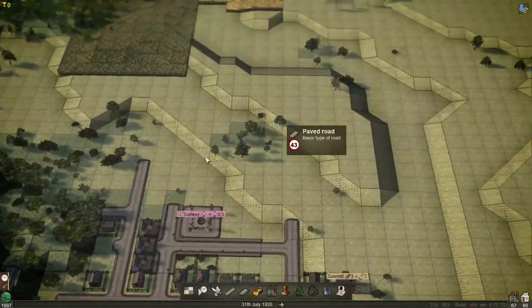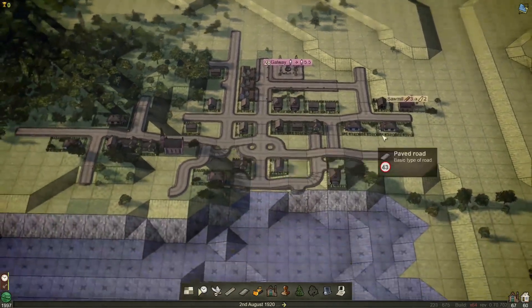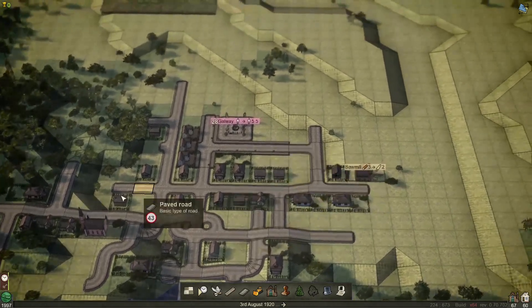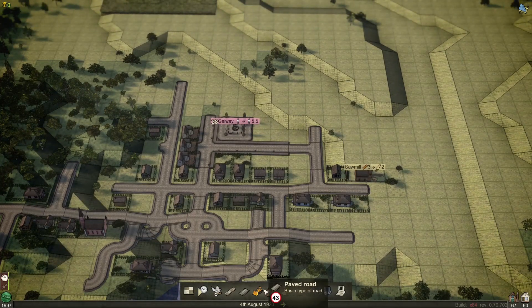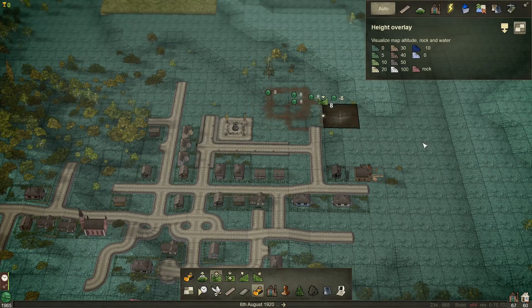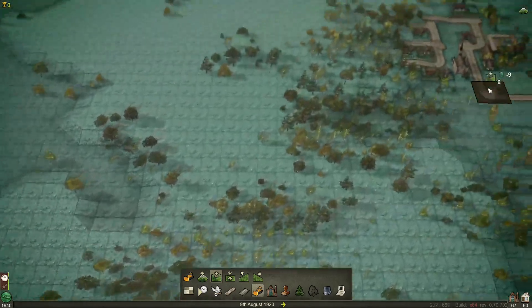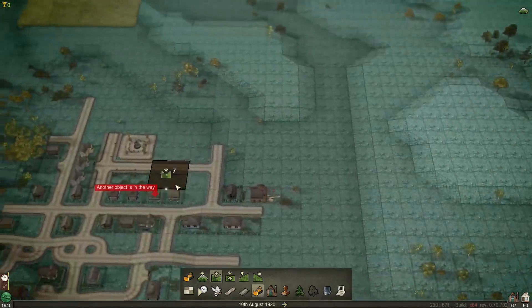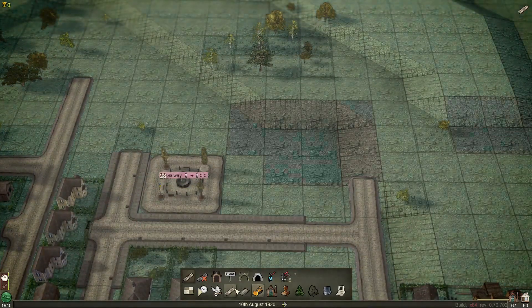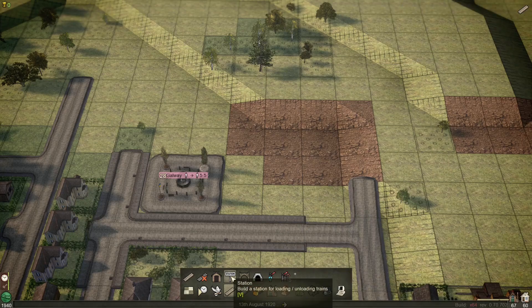If we go down here, you've got the construction mode, which brings you into this really cool mode with loads of options. We can decorate the towns, give them more amenities — we'll need to do that to expand and grow. Down here you've got your stations, depots, tunnels, bridges, signs, signals — it's all quite self-explanatory.